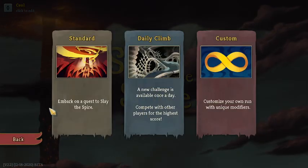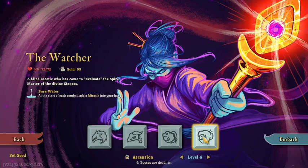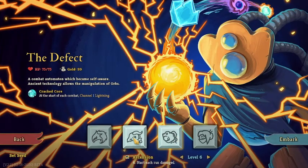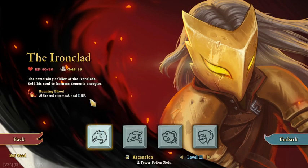Anyway, I'll get to it here. Side note: I am not extremely good at this game. I'm a 4 on Watcher, a 6 on Defect, 9 on Silent, and 11 on Ironclad. I find Ironclad to be the easiest to play — 6 HP per combat is nothing to sneeze at. I will just be honest, I am not the best at this game.